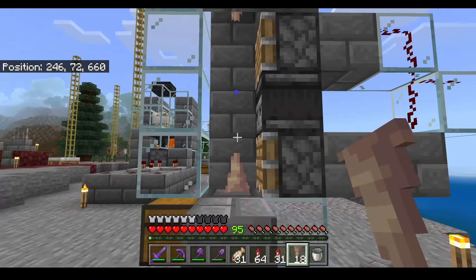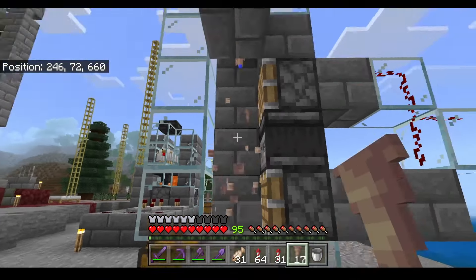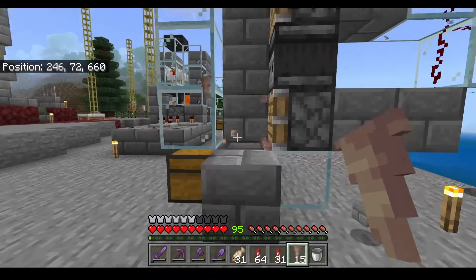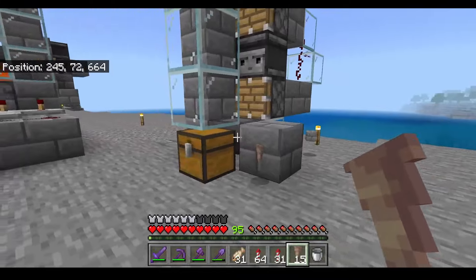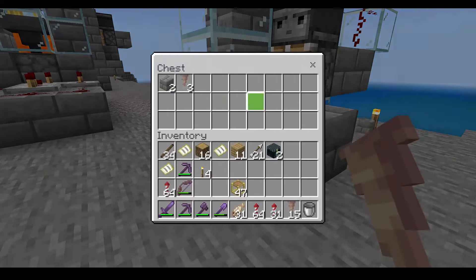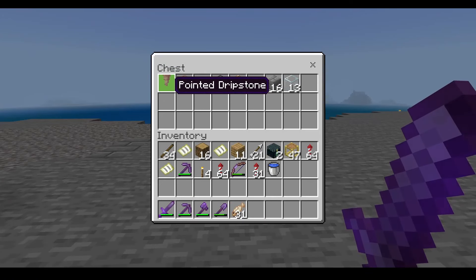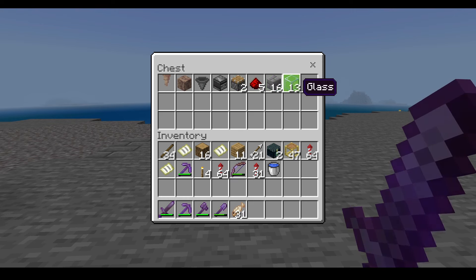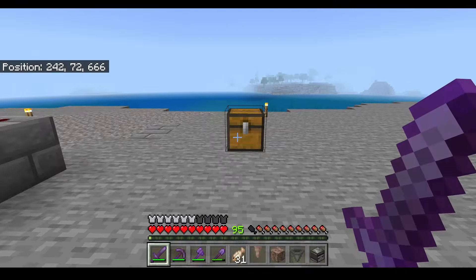I can demonstrate this by placing one dripstone here and also from the top. As long as there is a wall here, the dripstone will go into the hopper and into the chest. You will need one pointed dripstone, one dripstone block, one hopper, one observer, two pistons, five redstone dust, 16 blocks, 13 glass, and of course one chest. Let's get started.